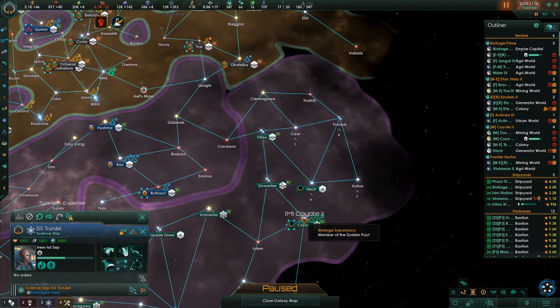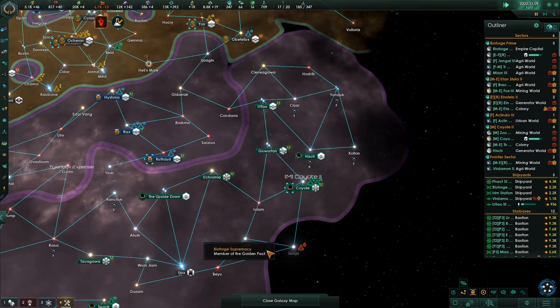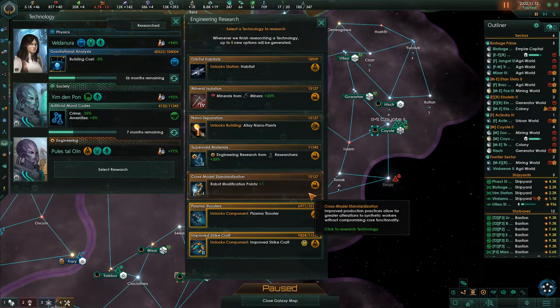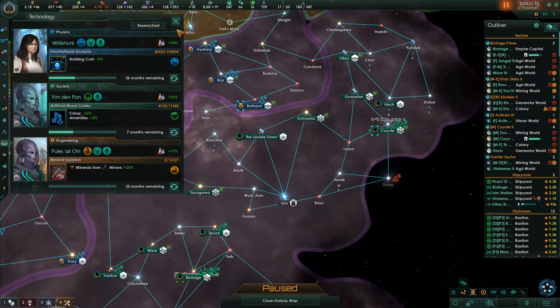This unit has no orders - he's going to come down here because he's going to survey the system when done. City district housing has been improved, and now we have minerals for miners. We're going to grab that.